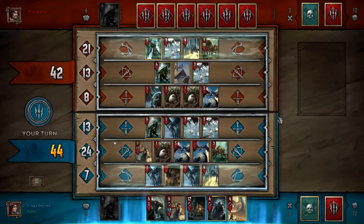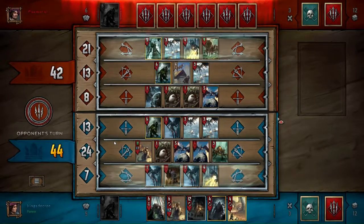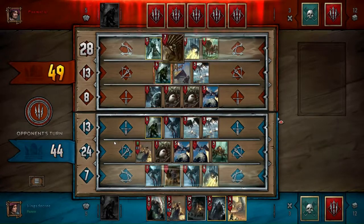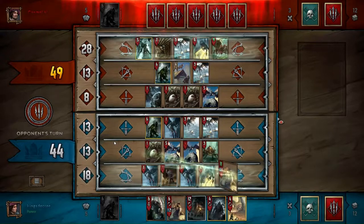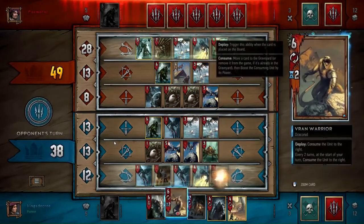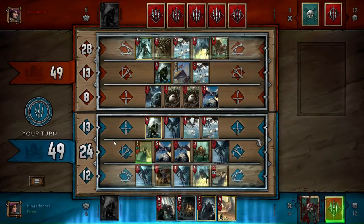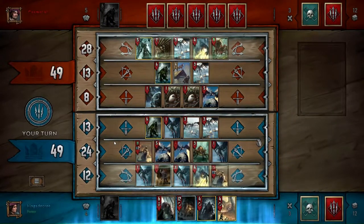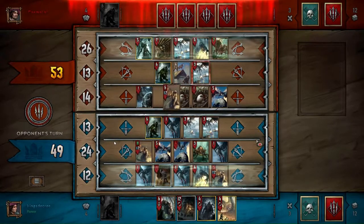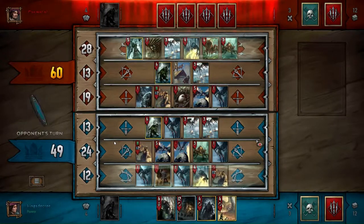I'm putting the fog on the back row so that if this round goes really long, he'll get fewer hits off with his consumes — fewer Behemoth or Arachas procs. There's also the Drowner, which is very popular in that deck. I play my second Vran Warrior to start getting more of those eggs consumed, and all the while this is buffing up my Neckers in my deck, which I'll benefit from in later rounds.